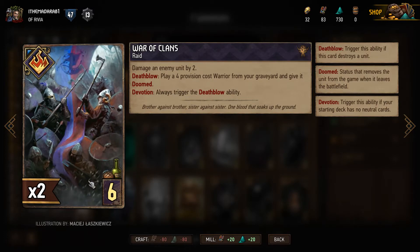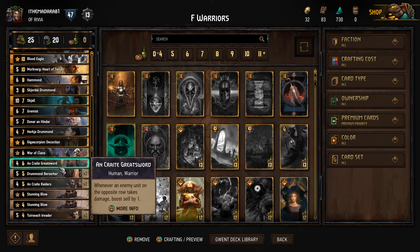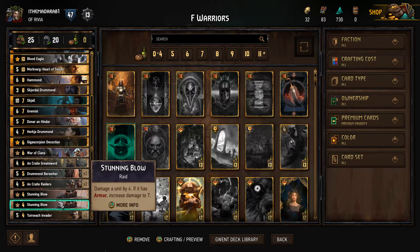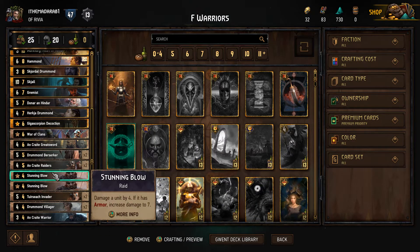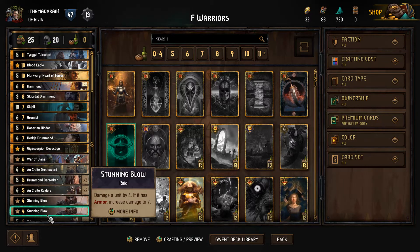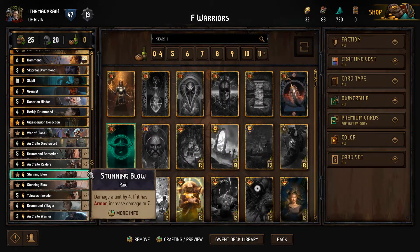War of Clans is a new card — you damage a unit by two, then play a four-provision warrior from your graveyard and give it Doomed. With Devotion it always triggers the deathblow ability, so you always get a warrior. We have a Greatsword in here in case you want to do the Greatsword thing. Stunning Blows and these other guys are mostly from the set. This villager's new — she gives Bleeding to the right, so if you use her with the berserkers, when they get enough damage they turn into bear abominations. It's kind of like getting a free four bleed as a two-card combo. She uses Veil and grows bigger every round, so Skellige has a bunch of units that just grow bigger every turn.